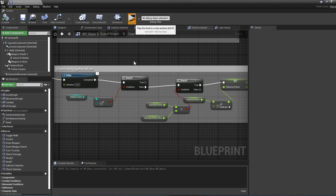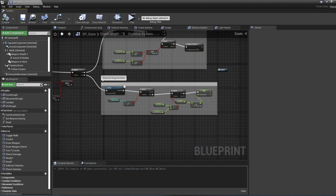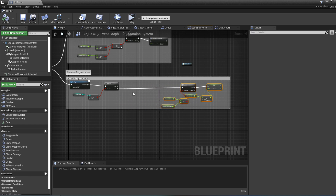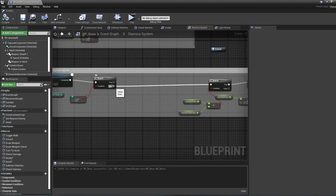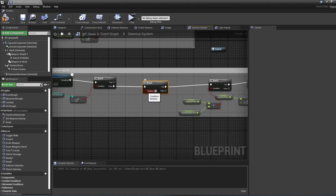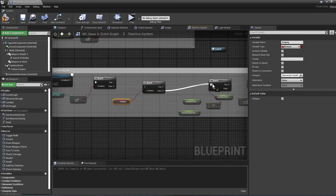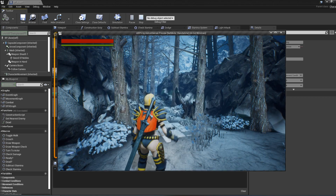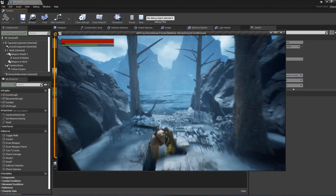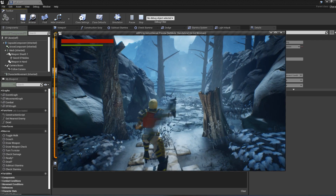For dodging we also want to prevent stamina regeneration while it's happening, since we already have the dodging variable. After the attack count branch, we add another Branch node and get the 'dodging' variable — we only regenerate stamina if 'dodging' is false. Testing this, stamina no longer regenerates during a dodge, giving us something more similar to the stamina system from Dark Souls.